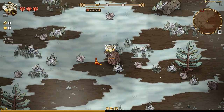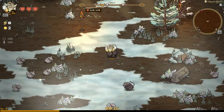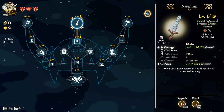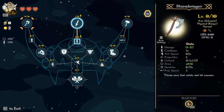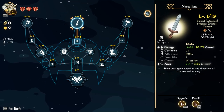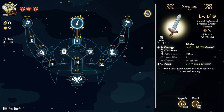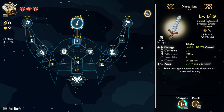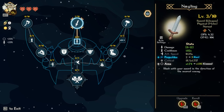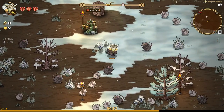One of the things that makes this game different from other survivors-likes is the level-up system. You can press Tab to see our constellation — the character we're playing. Depending on your starting relic, you begin on one of two different paths. I picked the sword. We get level-up points every time we level up, and we can upgrade things like cooldown and area. Once we get area, we'll be doing three slashes, which is way better.